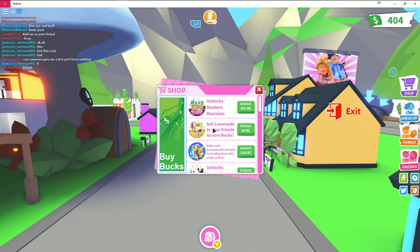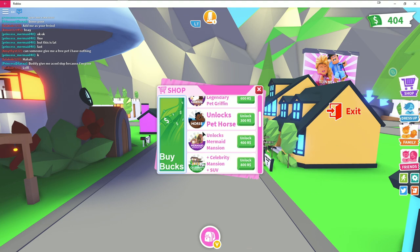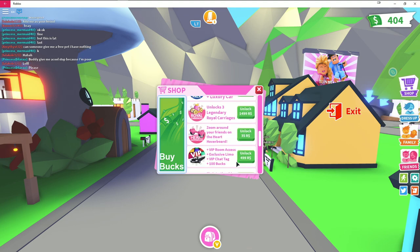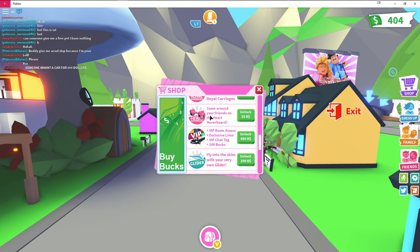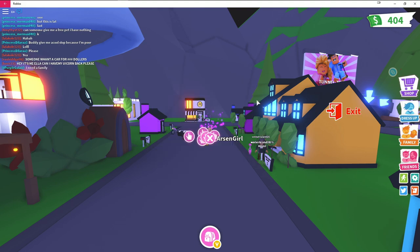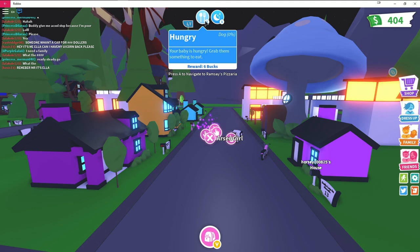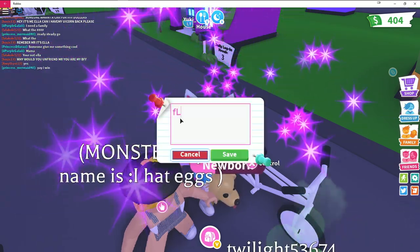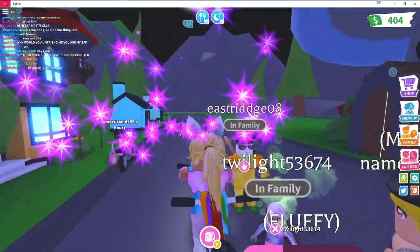In the shop there's a lemonade stand, options to make pets rideable, unlock a legendary pet, a horse, mermaid mansion, celebrity mansion, and millionaire mansion — all pretty expensive in Robux. A hoverboard looks cool and more affordable, so I might pick one up later. I notice it's getting dark and my baby dog is hungry and sleepy. I name her Fluffy!